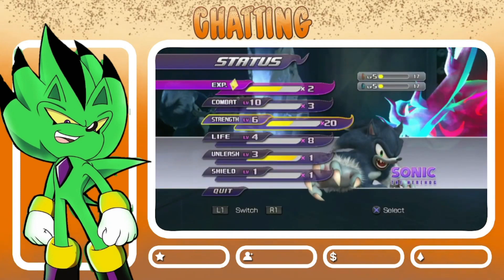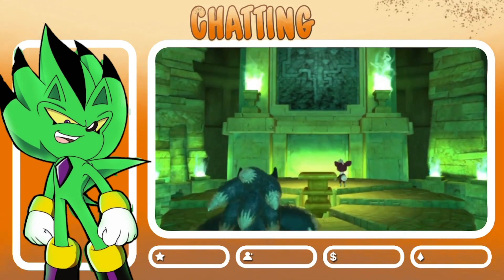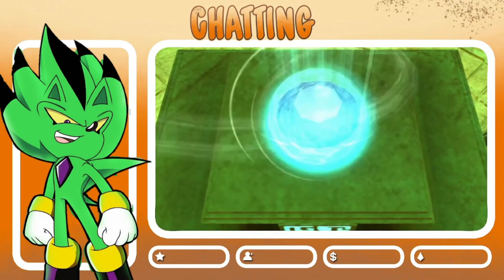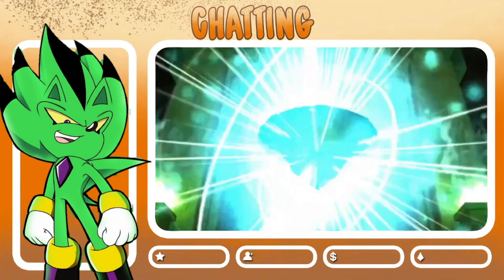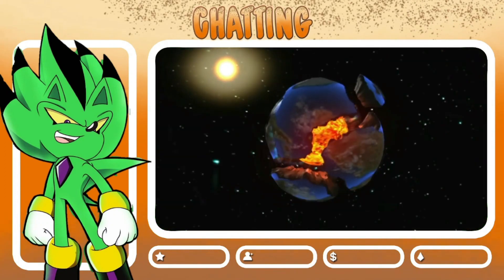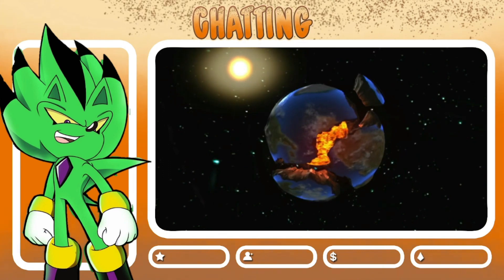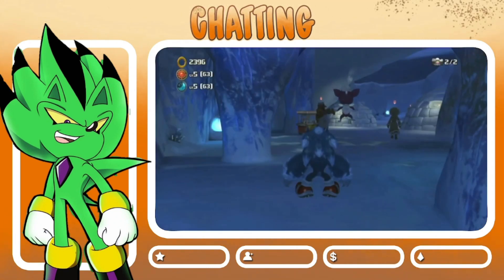Now we got all of the sun metals and moon metals. We get another cutscene — it looks like we got to another shrine, or temple as they call it in the game. What color are we gonna do today? Is that the green one? Oh, it was the cyan one — the light blue one.